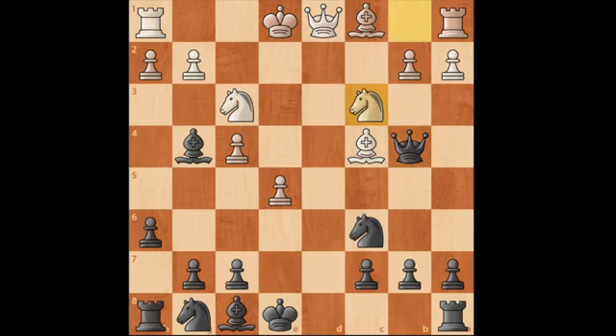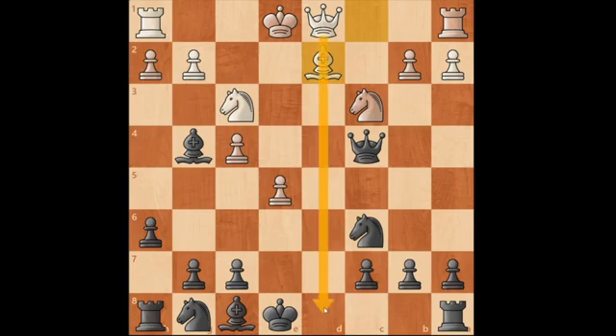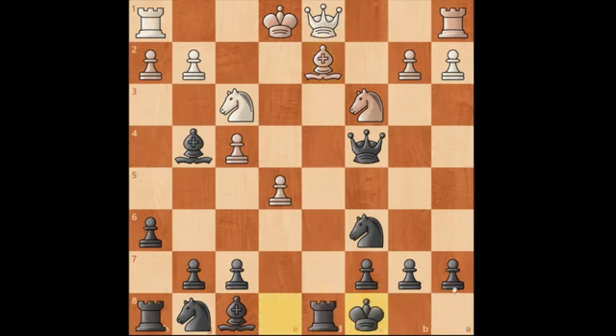Instead of that move, my opponent plays knight c3. The problem is his bishop is hanging — so I take that bishop and I'm up a piece. Then he plays bishop d2, again blocking his queen with his own bishop, giving me the ability to castle queenside — which is already what I want because my rook is now lined up with his queen. That's generally a good thing to have happen in a game.